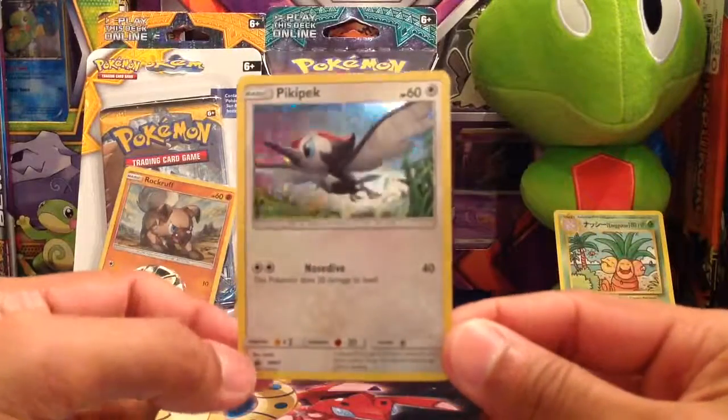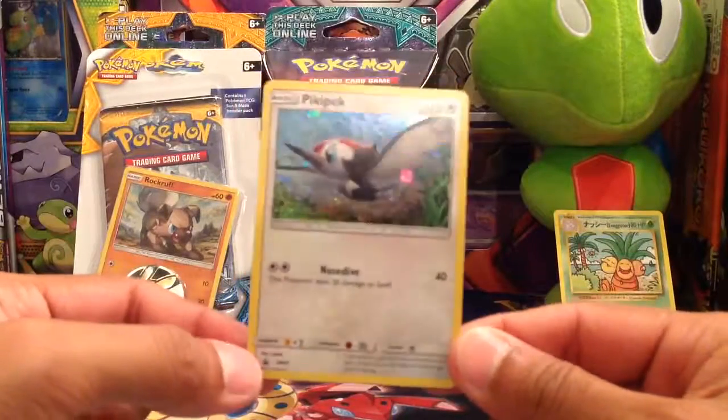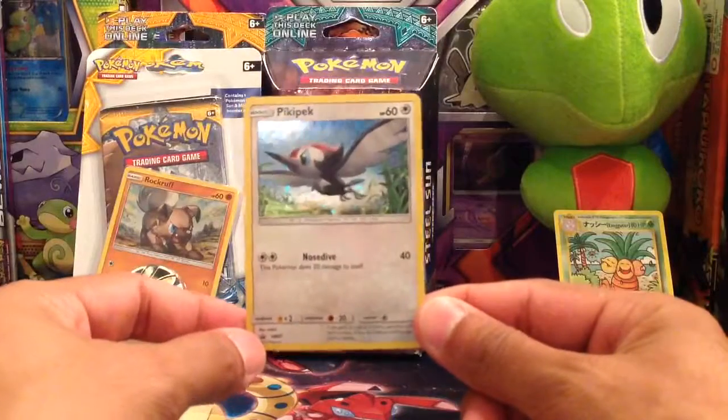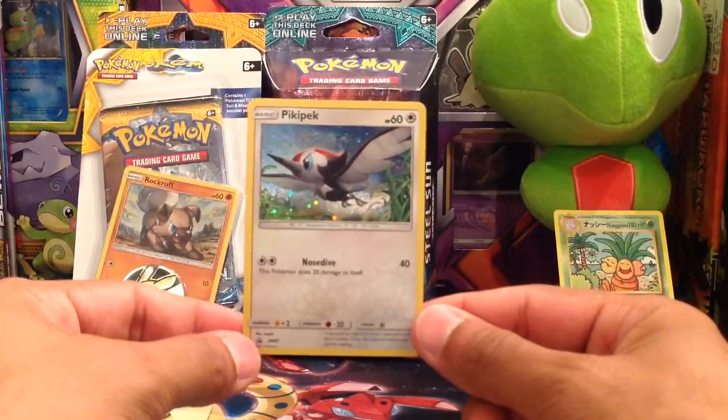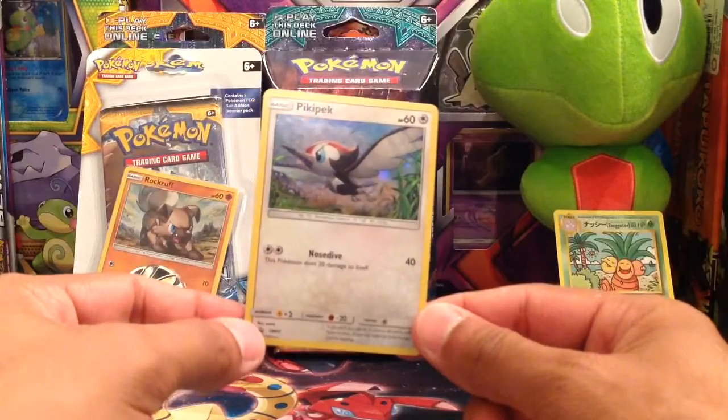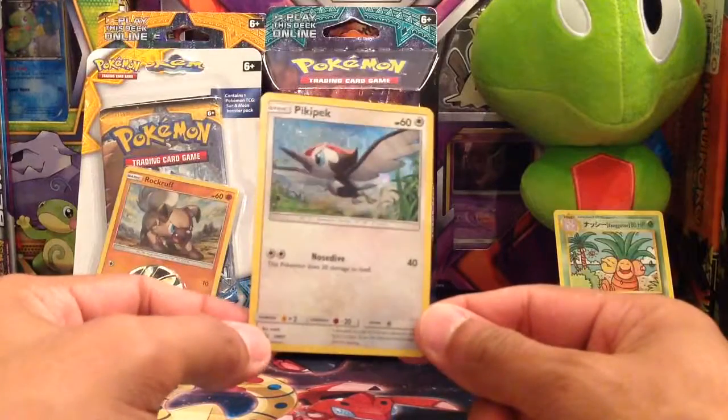Pikipek promo card. Looks like it's a holo — they do a really good job with these holos. I like the way the background looks. Nosedive is the move; does 40 damage for two colorless, and the Pokemon does 20 damage to itself.